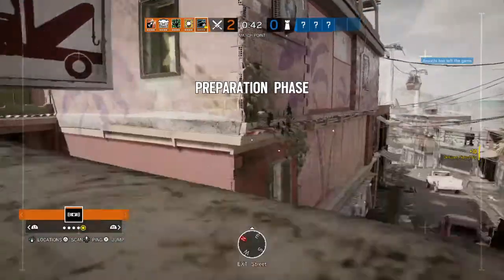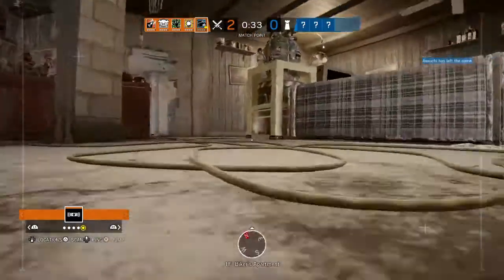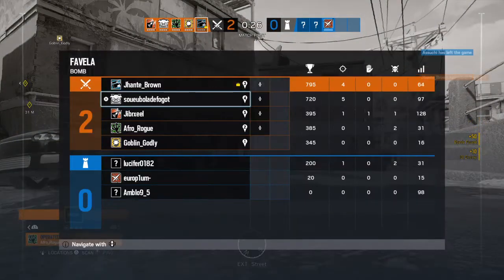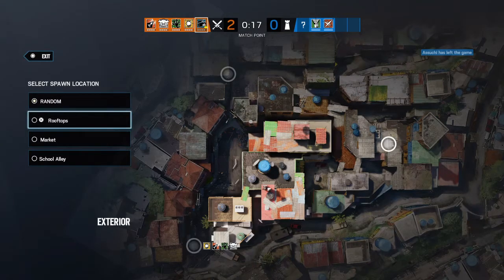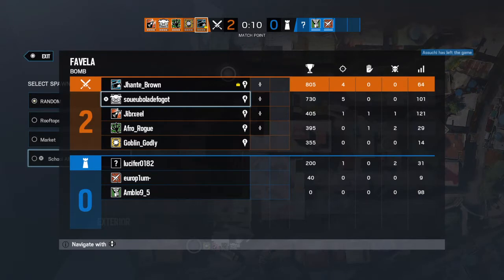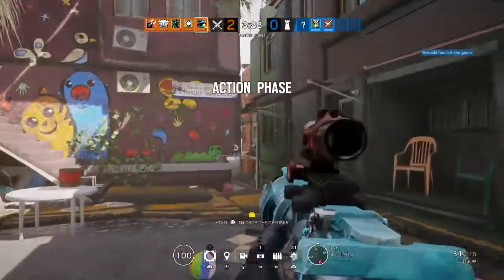Use your drone to locate a bomb. Drone has located a bomb. 10 seconds to insertion. Insertion in 5 seconds. You found a bomb — make your way to its location and defuse it.